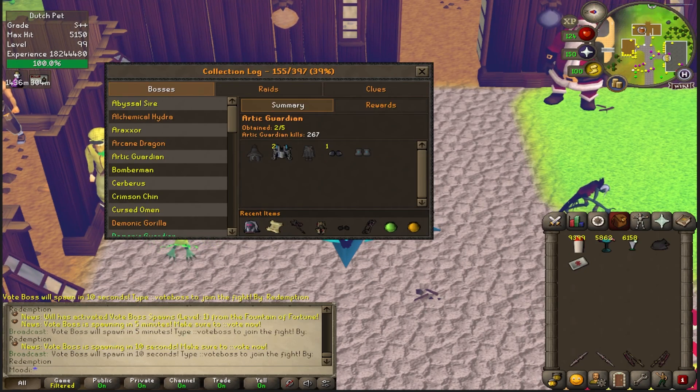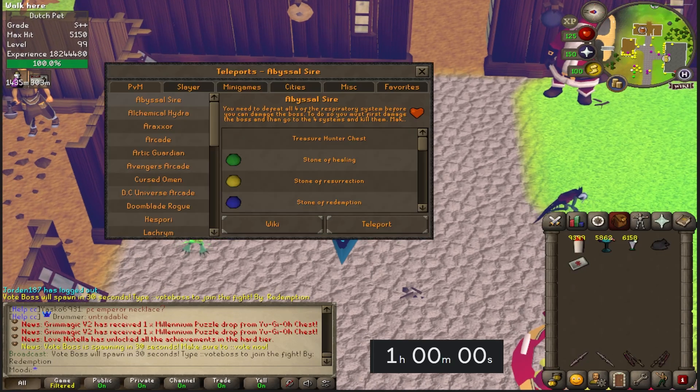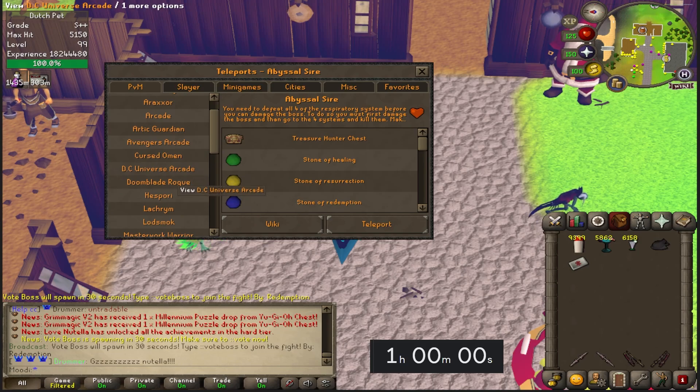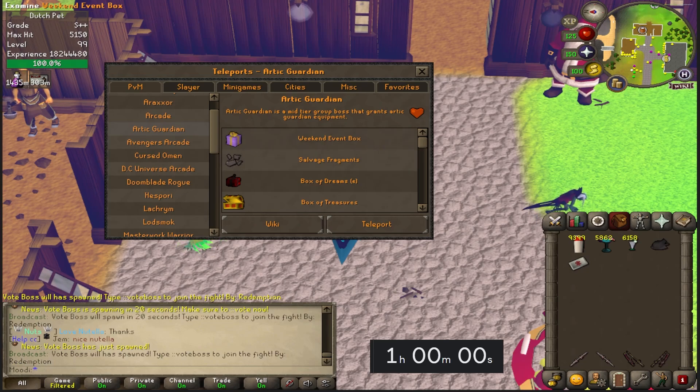First things first, this is the collection log — 267 kills, we're missing three items. Hopefully we can get at least one; if I can get at least one within this hour, that's a dub. The collection log is kind of the reason why I play this game. Timer on the screen — one hour — and we got the new interface as well.